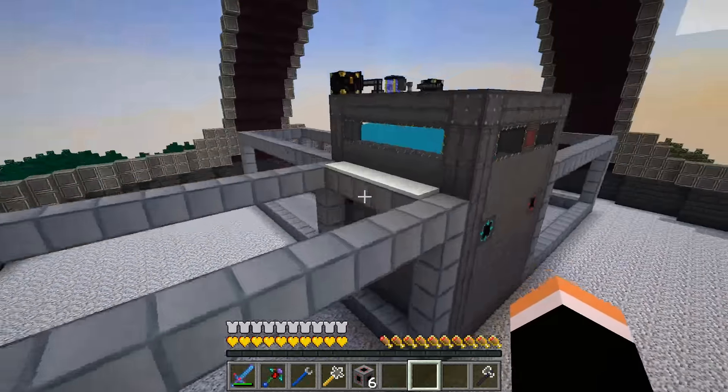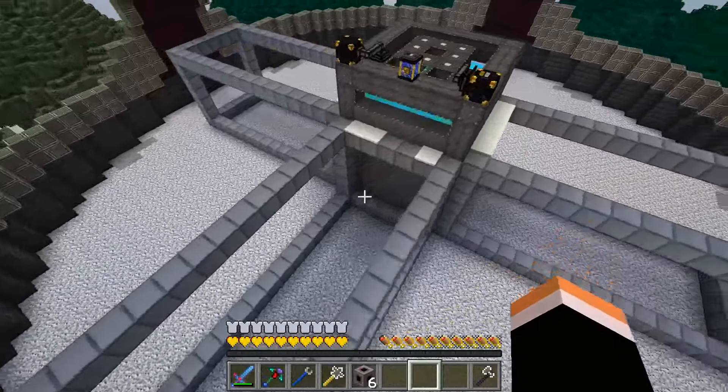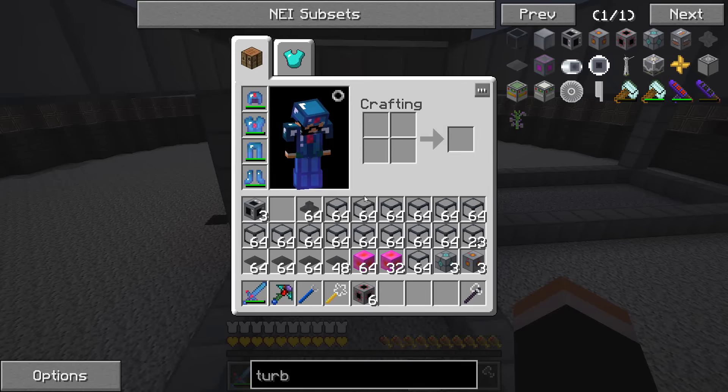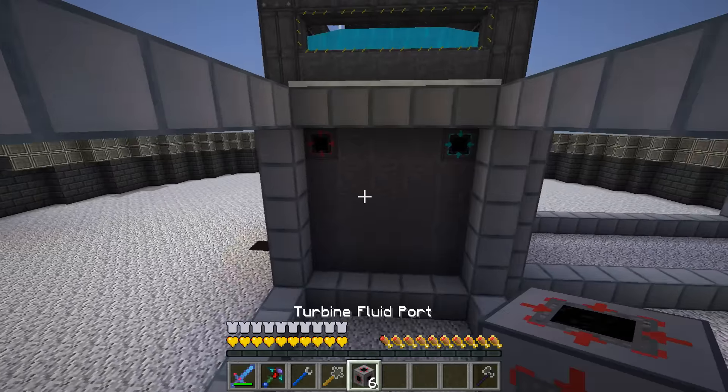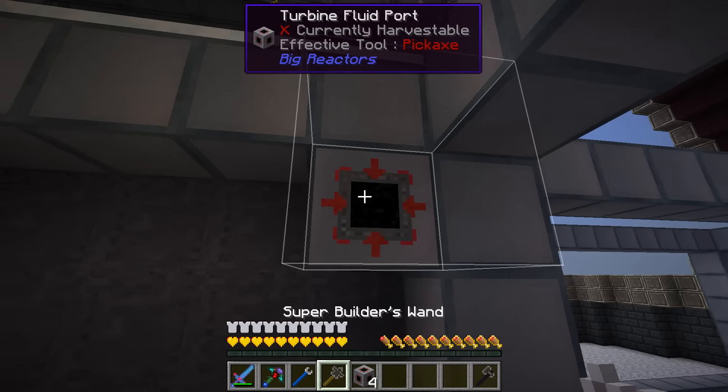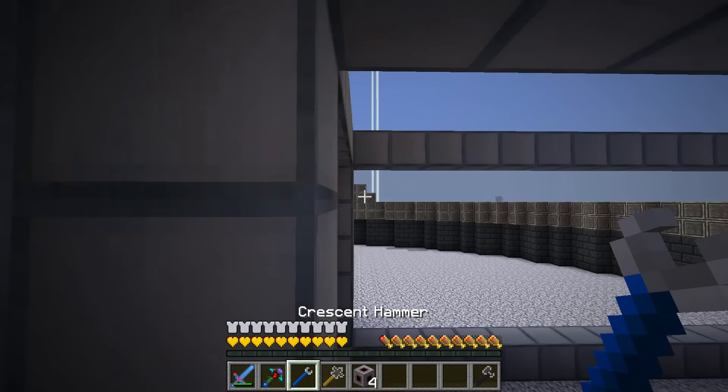Let's fly around here. I did the three casings and decided not to do the glass yet — I'm going to go with the fluid ports first. Red to red: this one stays, this one gets changed. I'll go all the way around.